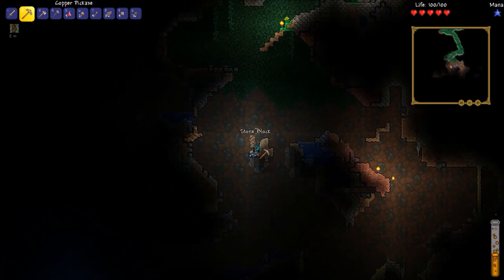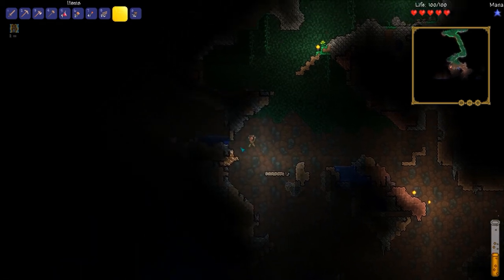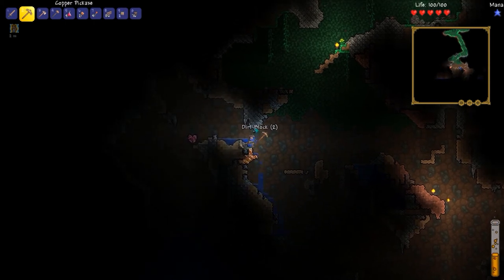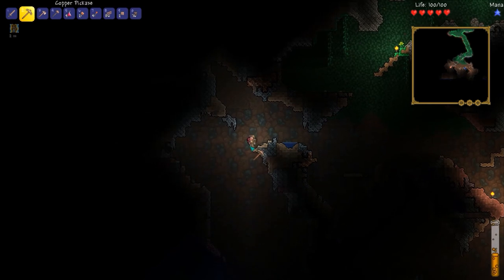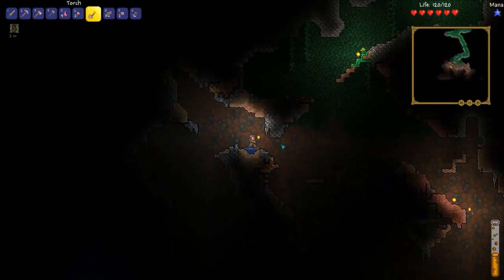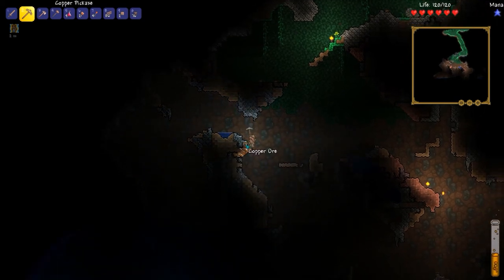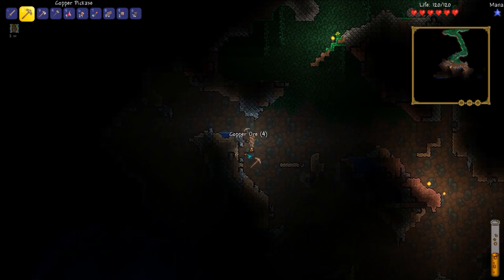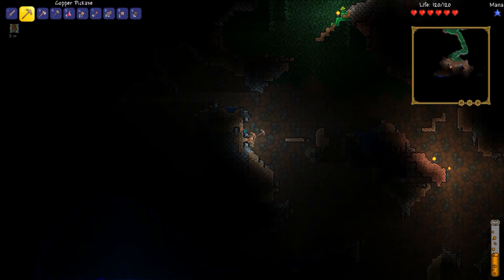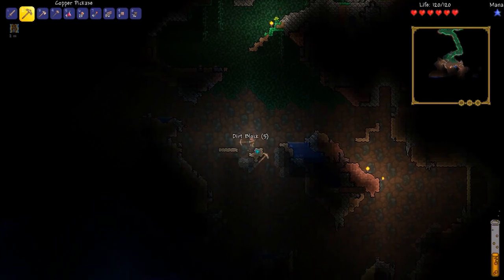I'm going to grab this lead, and over there looks like we have our first really important item — this is called a Life Crystal. You'll find them — they glisten like this — and it will permanently increase your maximum life by 20. You just mine it with a pickaxe and use it. It's extremely great. I'll grab the copper too just because it's good to have large amounts of materials to show how to craft things.